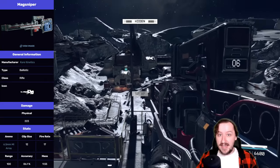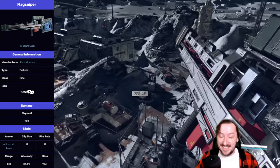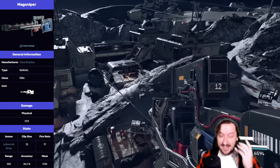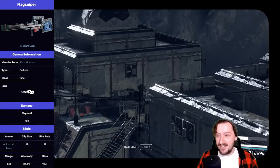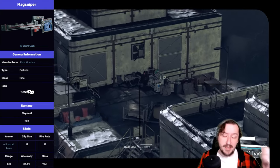For the base stats, the MagSniper does a whopping 223 damage. That is insanely high - that's more than anything else in the game. Nothing else hits that hard. Not necessarily the highest DPS, but the highest damage per single shot.